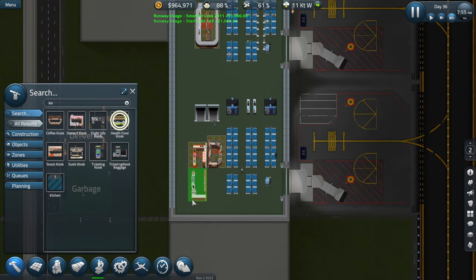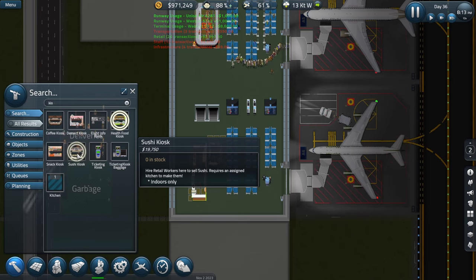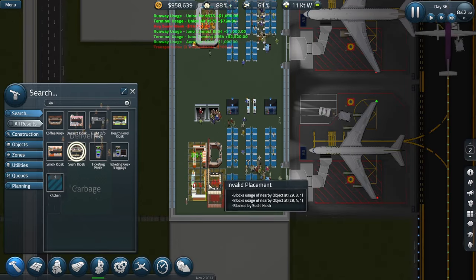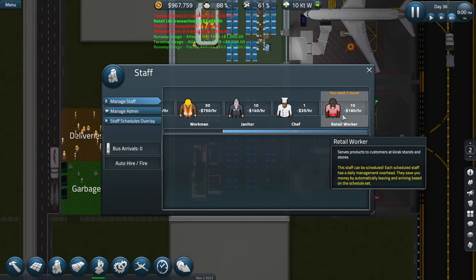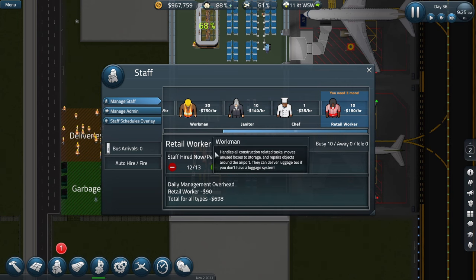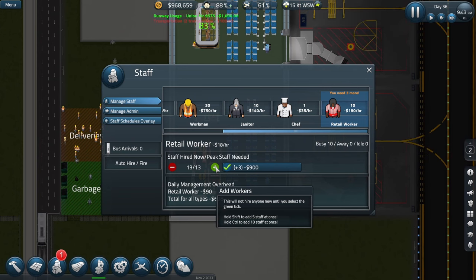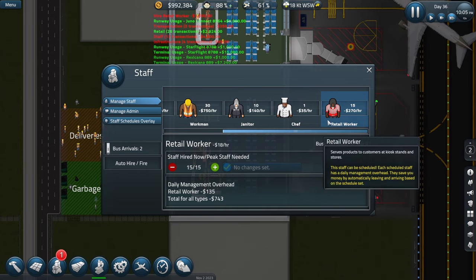Let's go — health food. And sushi? We need to hire some people for that. Actually, we built four — one, two, three, four, five. We built five stores!